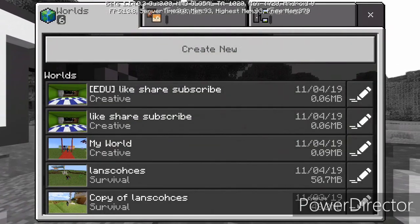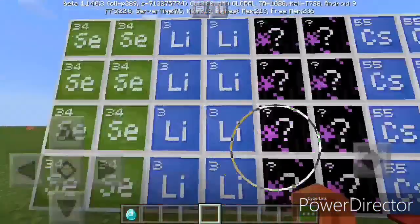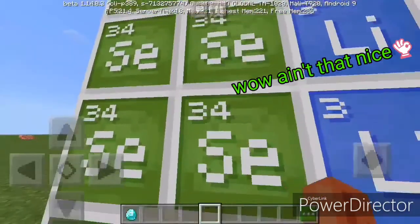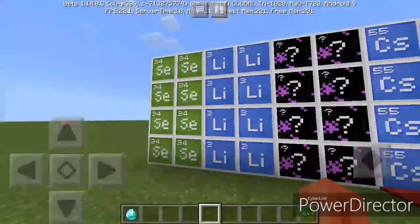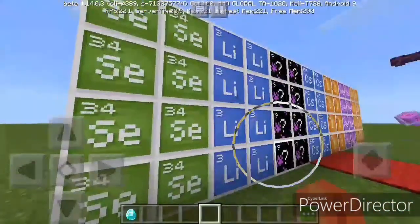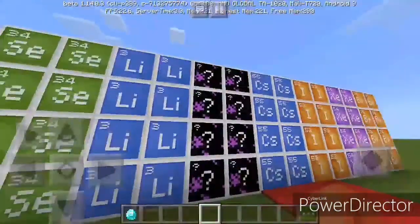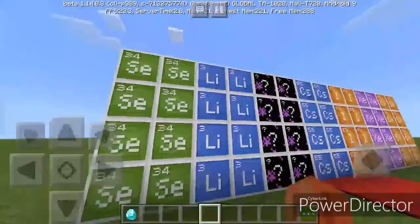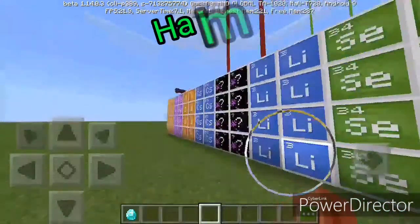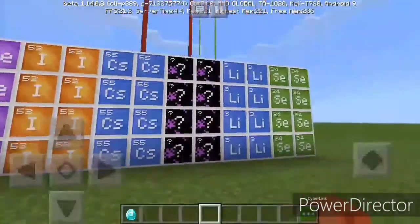It's only in the Education Edition — you cannot do some things, but it's kind of fun to have them. I don't know what you can do with them, but I think the blocks are actually about some life science stuff. I don't know what they actually do. If you actually know what they do, please tell me in the comments below, because I literally don't know what these blocks are meant to do in this game. All I know is that they look cool and nice.